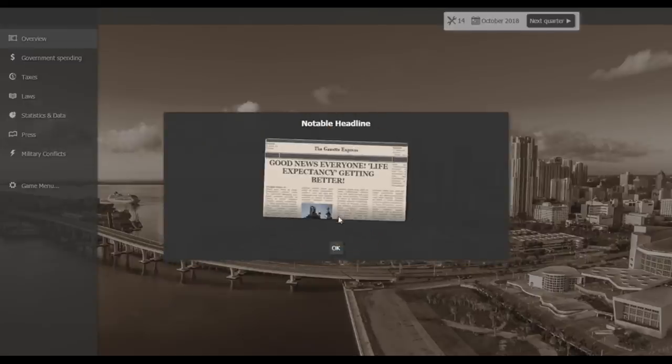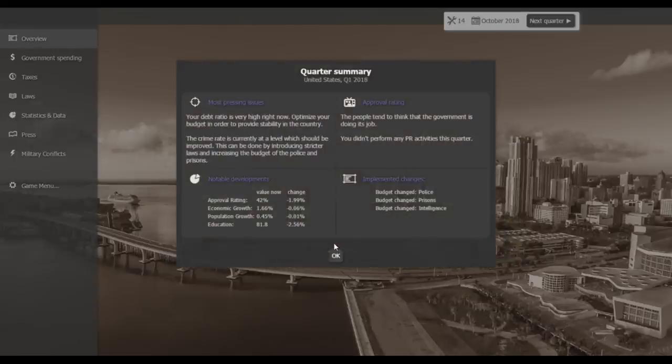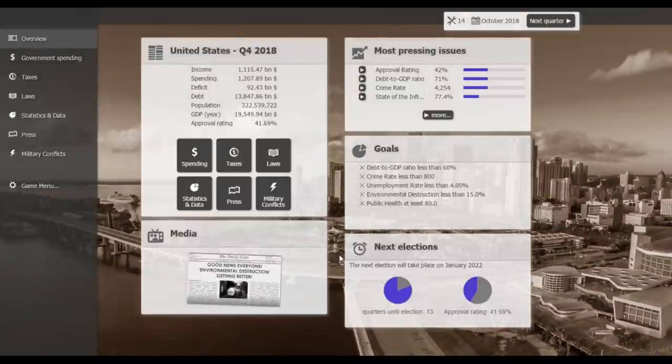Notable headlines: good news, life expectancy is getting better! My approval rating, however, is not getting better — it's getting worse. Our deficit is now 92 billion dollars.